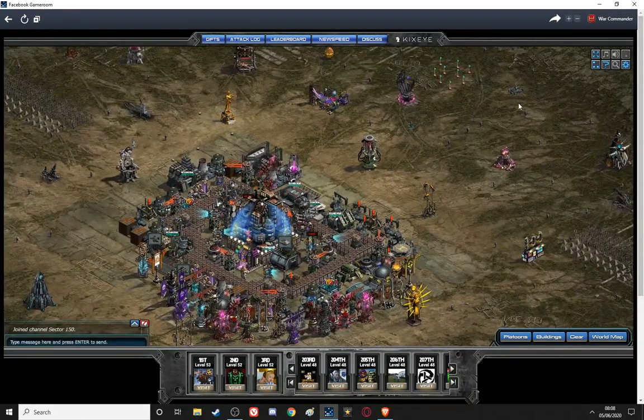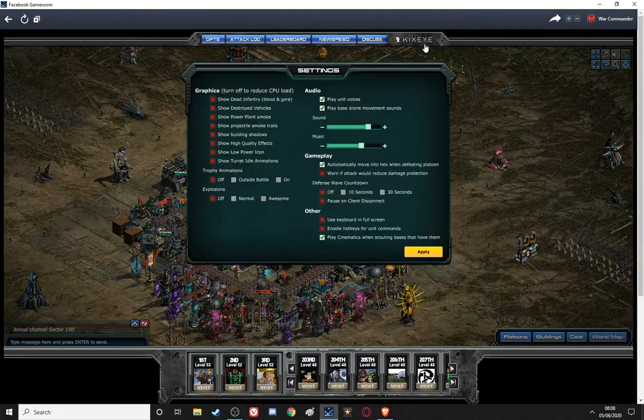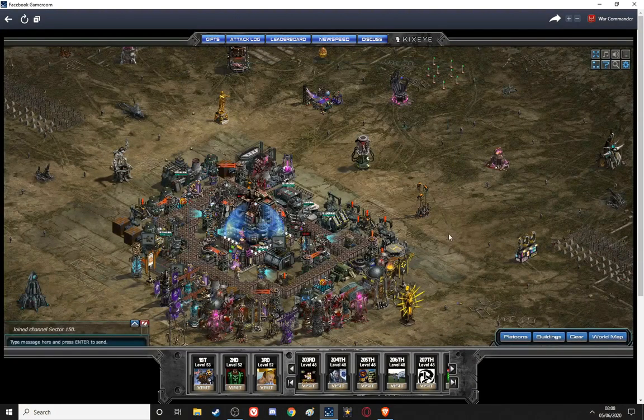Without the keyboard, in my opinion, you've only got half a game. So all you've got to do is hit your settings and see this other bit down there. You've just got to tick these two — make sure they're ticked: 'Use keyboard in full screen' and 'Enable hotkeys for unit commands.' Then push Apply.